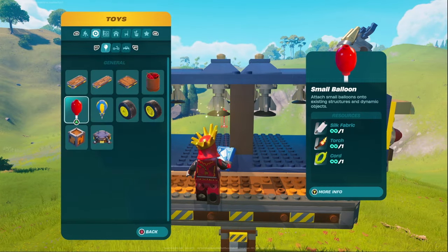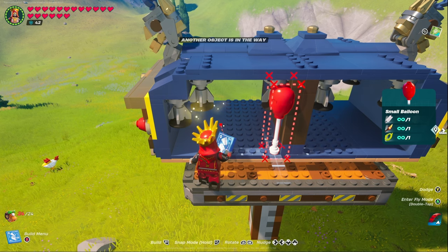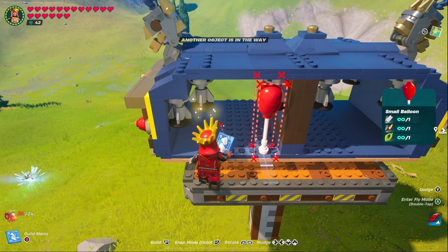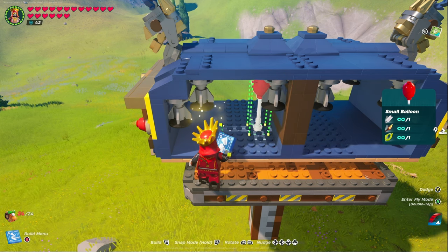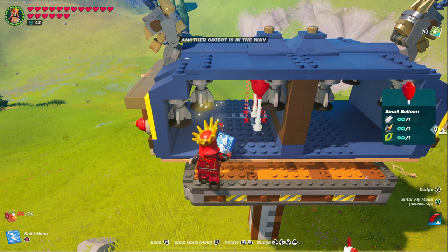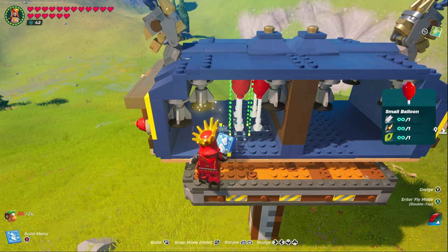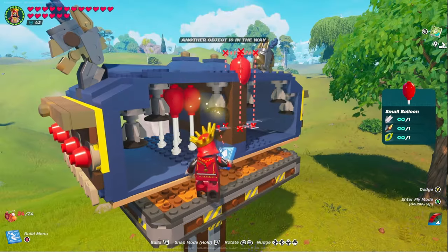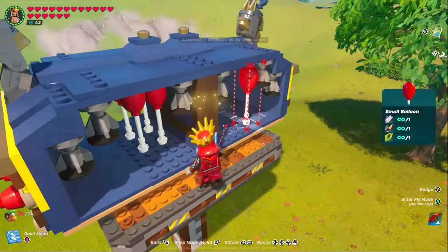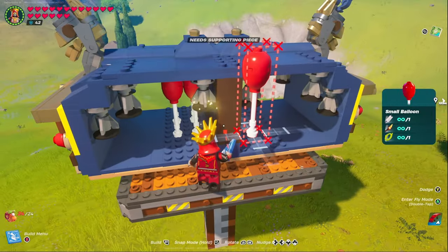Now that we've got all of the thrusters in, we're simply going to move over to the toy section under general and grab the small balloons. The placement in the front is going to be slightly different from the back. The way we're going to do this is line them up against the wall, then nudge it forward a space and start moving over four spaces and place down a balloon. Then move over three spaces, then two spaces like that. Then move back until this one is lined up directly in front of the first balloon we placed. So now we have four in the front where you should have four little Lego piece knobs sticking up on both sides.